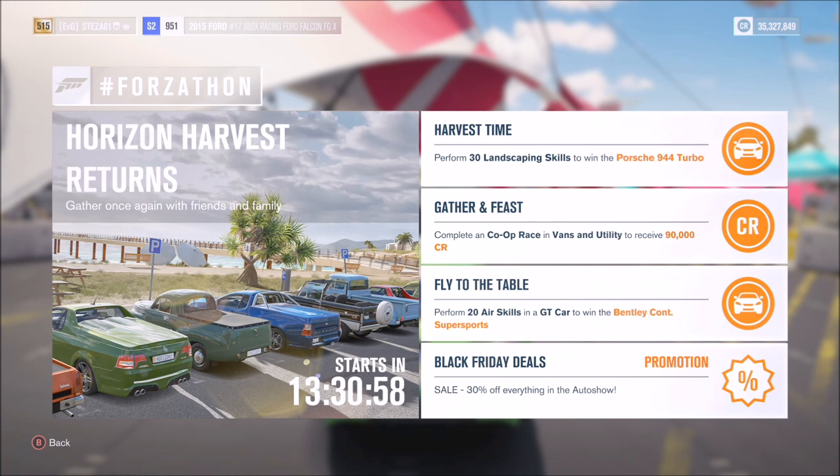The first one called Harvest Time just wants you to perform 30 landscaping skills to win the Porsche 944 Turbo. The next one called Gatherer and Feast wants you to complete a co-op race in advance and utility to receive 90,000 credits. The third one called Fly to the Table wants you to perform 20 air skills in a GT car to win the Bentley Continental Super Sports. And the final one is just a promotional offer which gives you 30% off everything in the auto show.